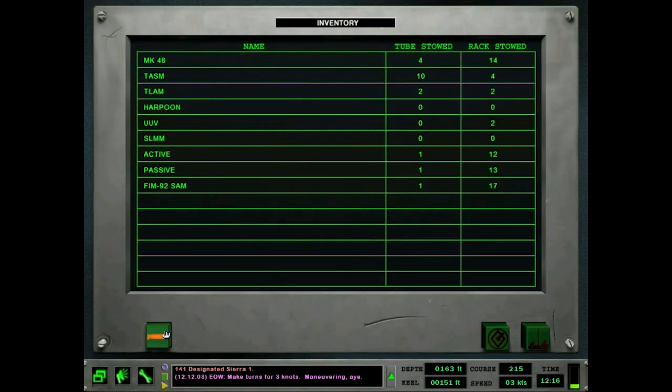If someone launches a torpedo, your first action should be: where is it, and where is it going? Get that down very quickly. Here's all the weapons. The Mark 48 — you're gonna probably want to carry the most of these. TASMs are anti-shipping missiles. TLAMs are land attack missiles. Harpoon is also an anti-shipping missile, but it has about half the warhead of the TASM, so I don't really know why the Navy still uses it — it's probably lighter and smaller in real life, but that's not something we really have to worry about.